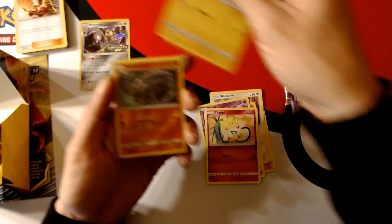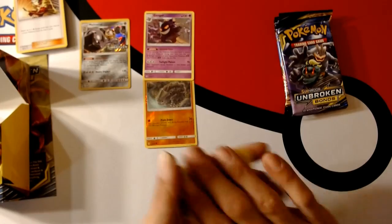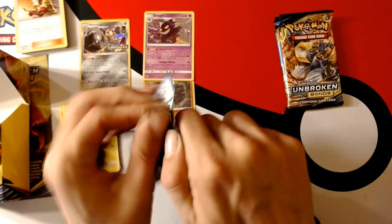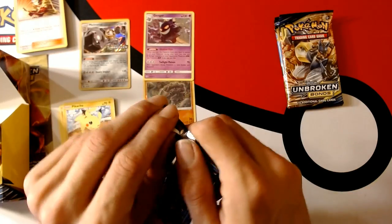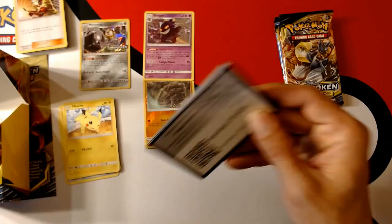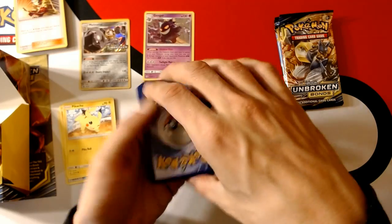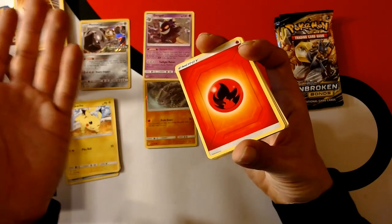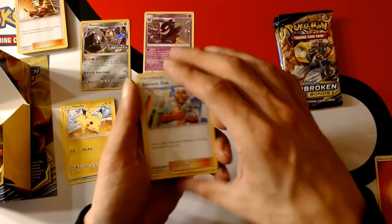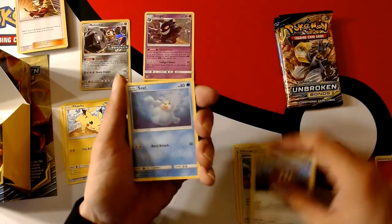But we did pull the full art, right? Just not the rainbow Charizard. We had to look at it a couple of times to make sure that we actually didn't have the rainbow.